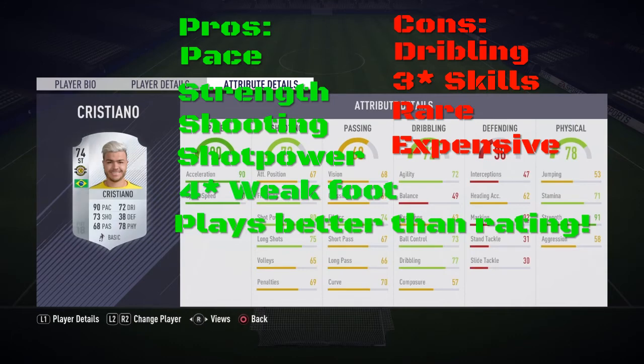I don't really like 3-star skills or 3-star weak foot because you can't rely on the weak foot. He plays better than his rating — he plays like a high-rated gold card, like an 82, 83, or 84. His dribbling wasn't that good, and 3-star skills is a notable con. He is very rare and very expensive, so he's not worth 80K — he's just too overhyped. Overall, I give him an 8 out of 10. Try him out yourself if you manage to snipe him. It's been your Bear Boy and I will see you in the next video.